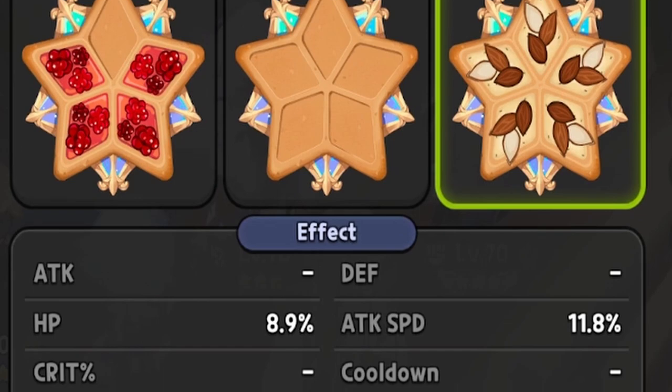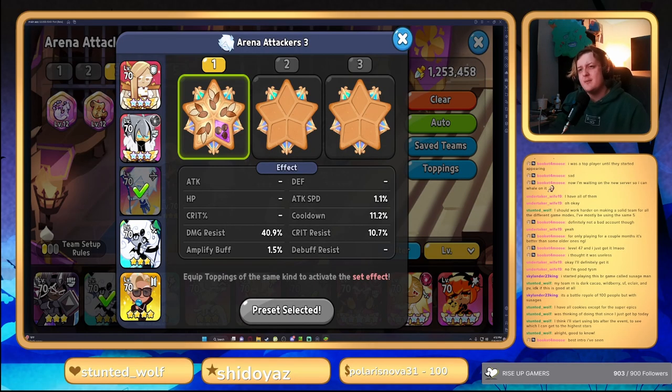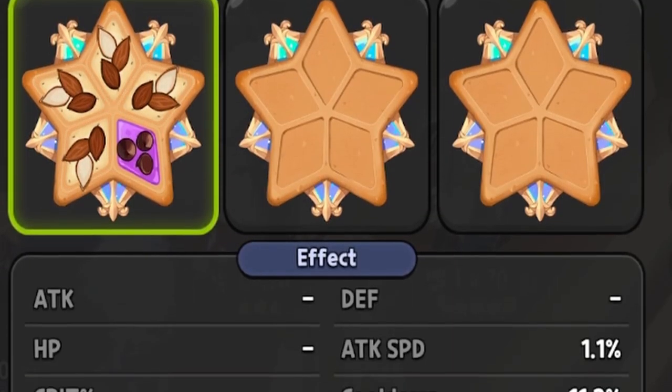Heading on to Werewolf Cookie, we're gonna be using full Almonds with a focus on damage resist, HP, and attack speed. You want to make sure this cookie has as much damage resist and HP as possible, and a little bit of attack speed for some extra damage output.